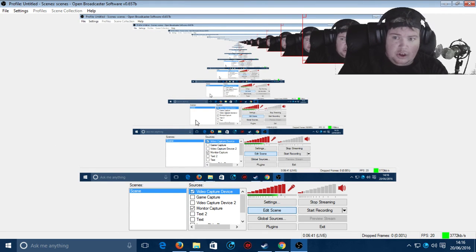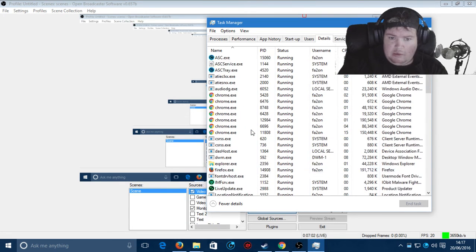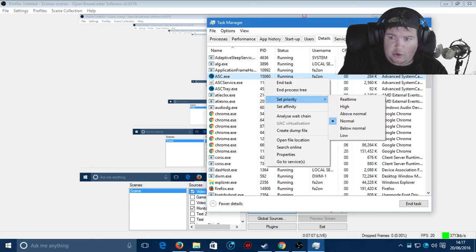I hope this helps with your stutter and lag issues and makes your videos smoother. Also, when you're running games while streaming, go to Task Manager, find your game under Details, right-click it, and click 'Above Normal' priority. This makes your games run a little bit faster and less laggy.